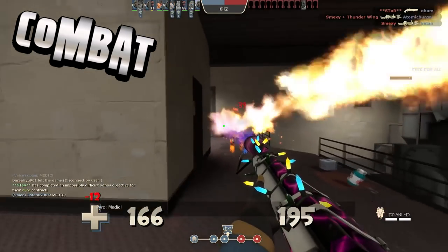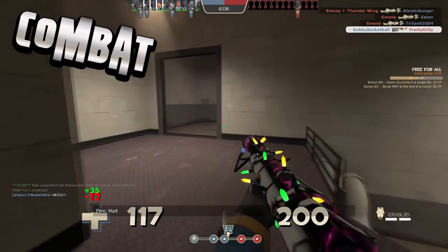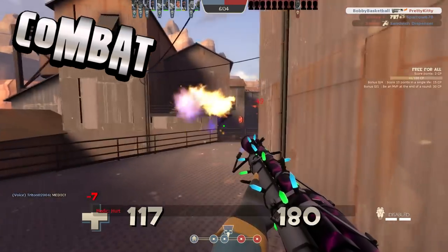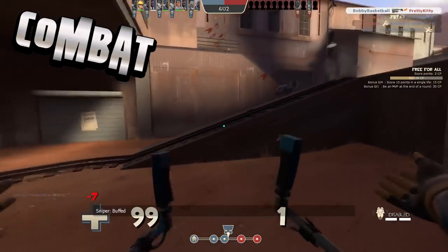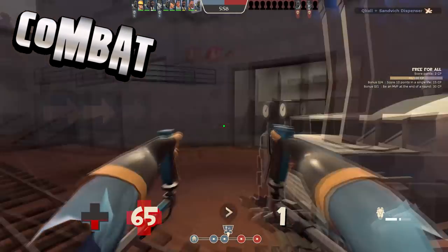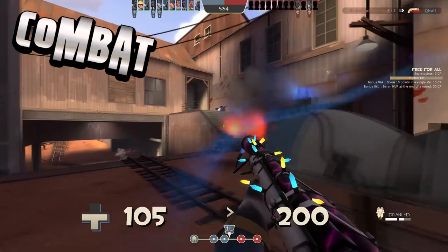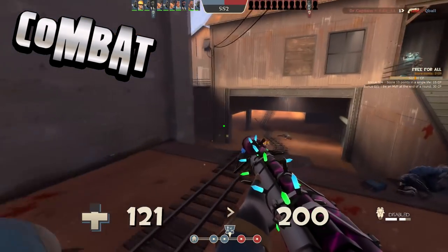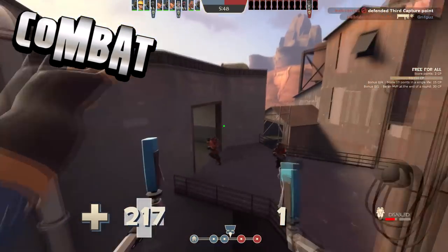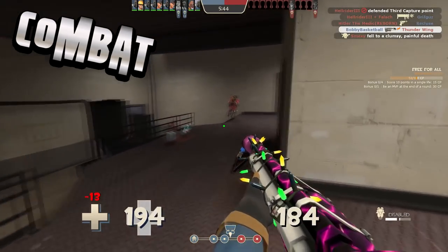Another way to maximize your jetpack usage is to take note of high ground only accessible to jump classes — you now have access to those areas too, and it can be a great surprise attack if enemies don't expect Pyros there. Lastly, this weapon is great for backing up. Not only will it let you see who's following you, but when done correctly you can get more height and thus more momentum than going forward. It's also less awkward to look at the ground than to look at the sky, so that in itself is a bonus.